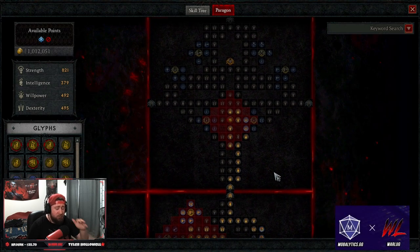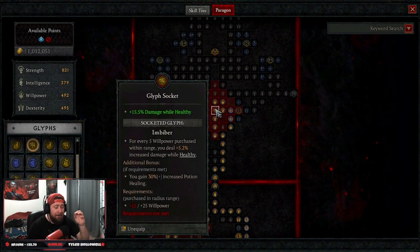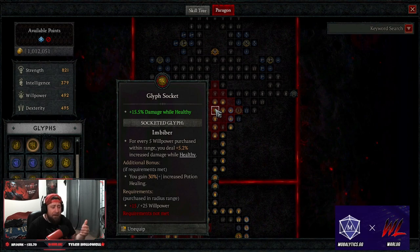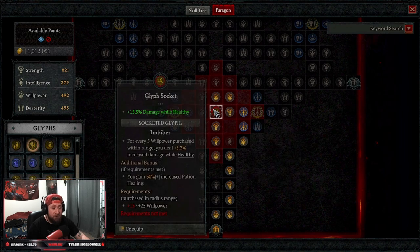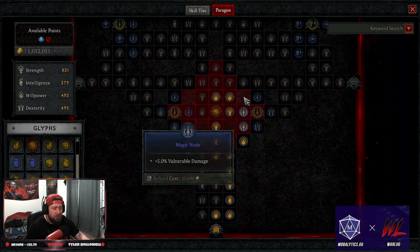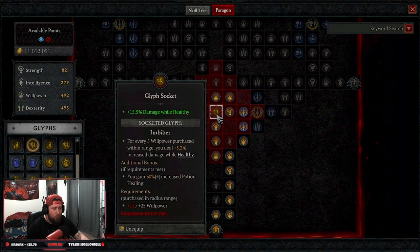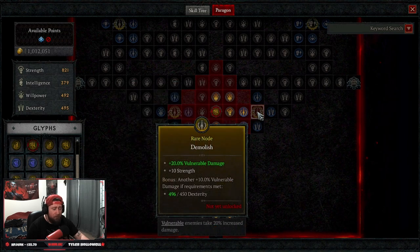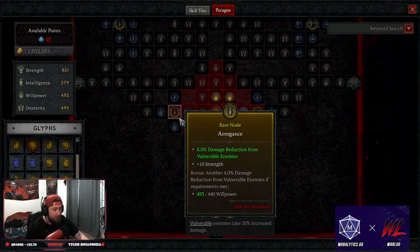Our fourth board is Decimator, and we're taking the Biter glyph. We don't have the 25 Willpower yet, but the big damage here is damage while Healthy which is super strong and really increases our attack power. Once we get more points we'll max this out and get it to level 15. We then grab Demolish for more Vulnerable damage and Arrogance for damage reduction against Vulnerable enemies, since everybody is always going to be Vulnerable.